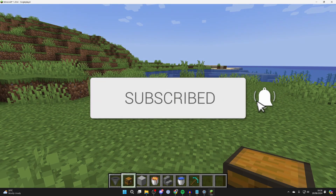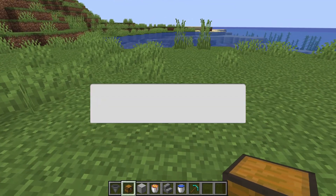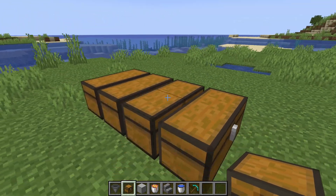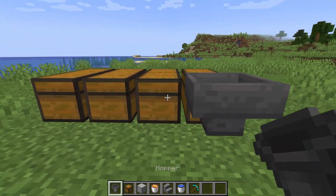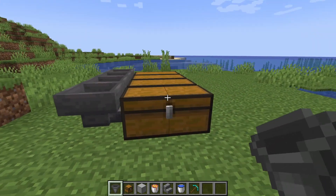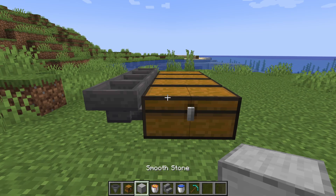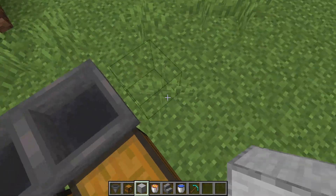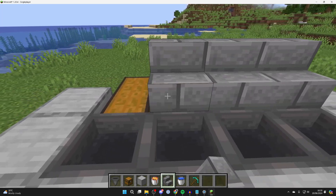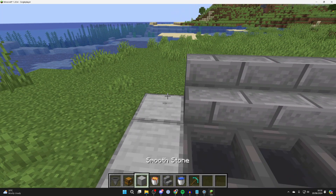We'll guide you through how to make a cobblestone farm. First of all, grab your chests and go and place four double chests like so. Then come to the end of the chest and place a hopper, holding shift and clicking on the chest so it connects into it. Then grab a block of your choice and wrap around them just like so.